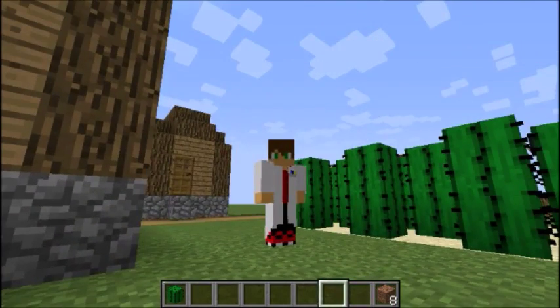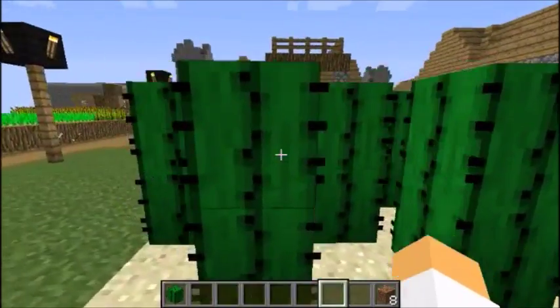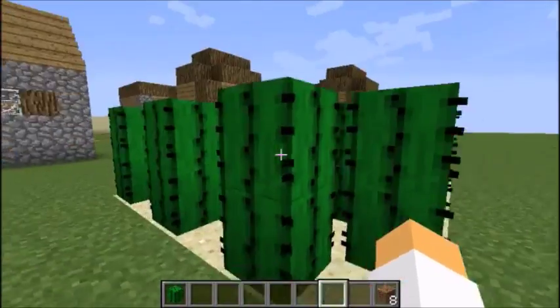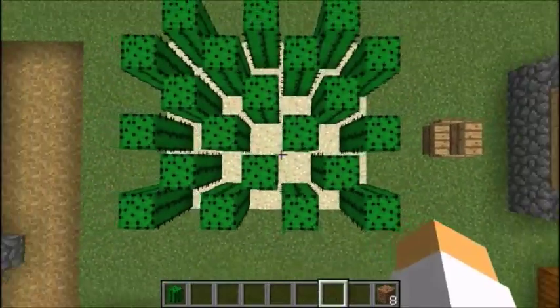I don't know what you'd make a cactus farm for, maybe to just make a lot of green stuff. But to make the cactus farm, all you need is to get a bunch of cactuses and just let them all grow up. Let them all grow there. And I think this layout would be the perfect layout for your cactus farm.